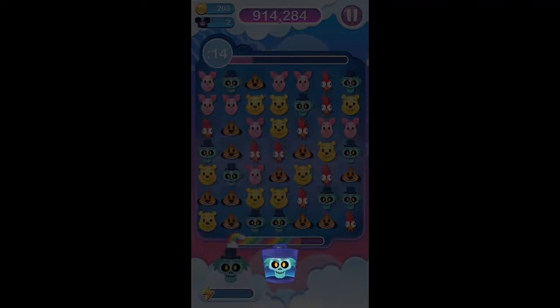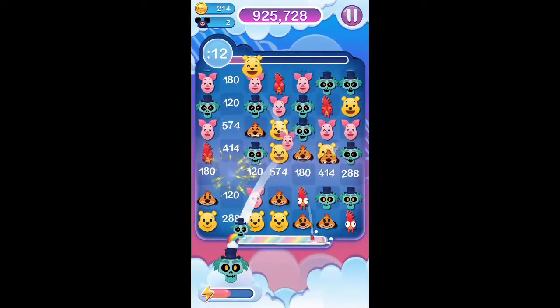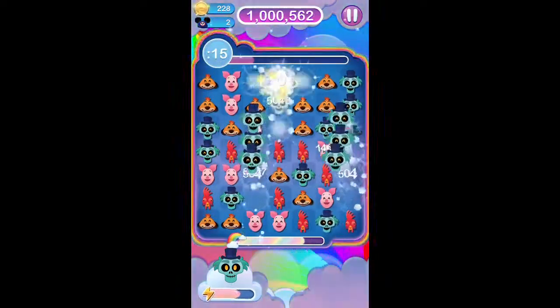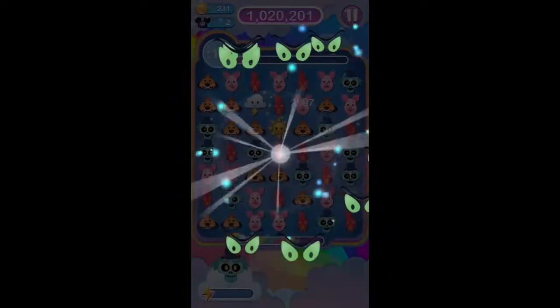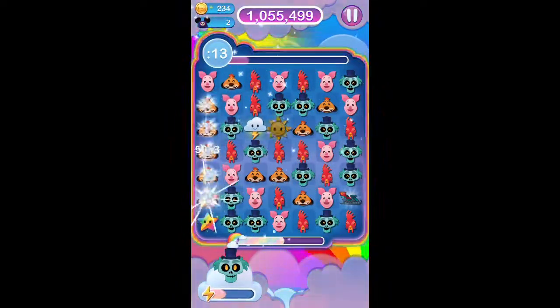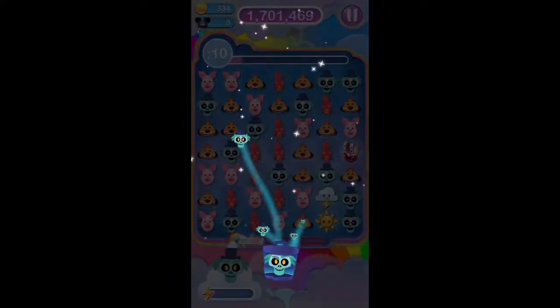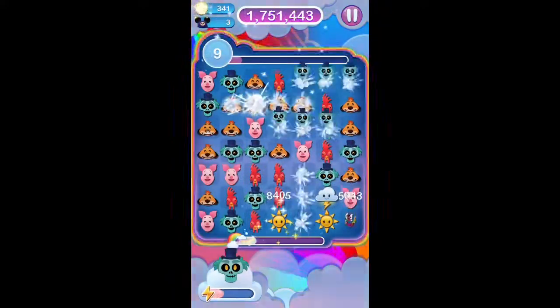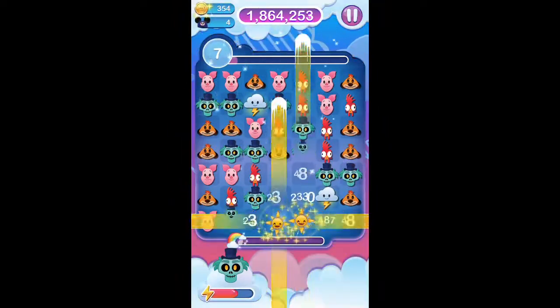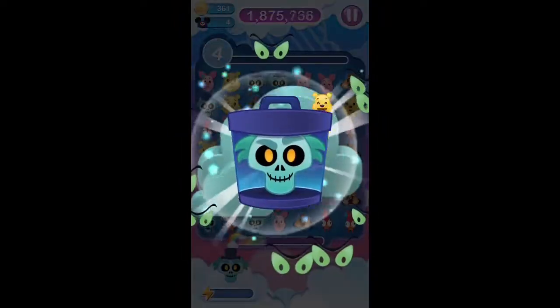His power, as you can see here, is he creates these ghostly heads which float up from the bottom of the board. It's pretty cool because he creates a lot of them, and the more emojis you get, the more chances are of you creating a power-up. That's a really cool one. He's a pretty spooky looking character. You can see his heads float up along the board there, and we've had a few power-ups created which is really cool.